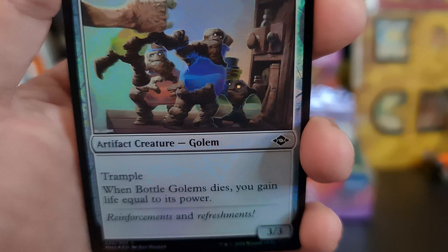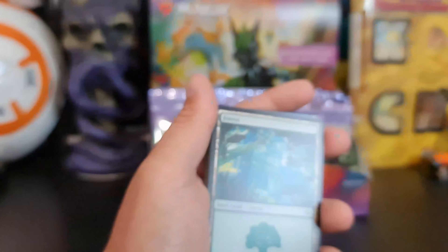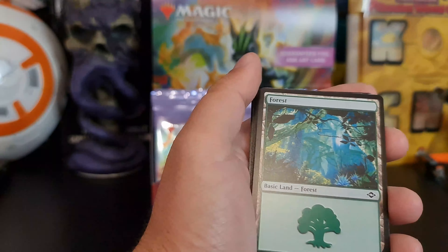Art card — oh, that looks dope. Sojourner's Companion. Graceful Restoration is our first uncommon. Sanctifier on Vec — very nice. Mishra's Factory borderless edition — very nice.